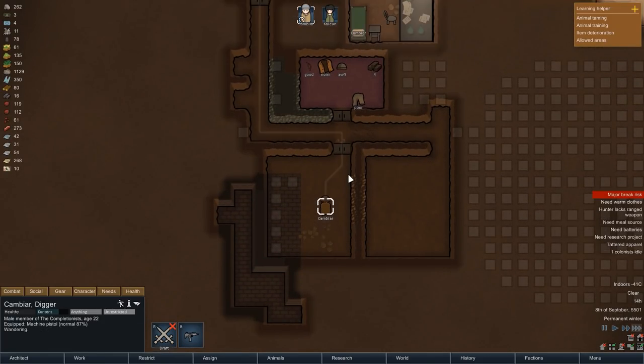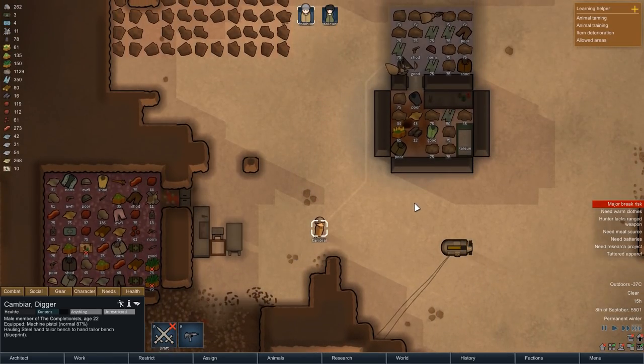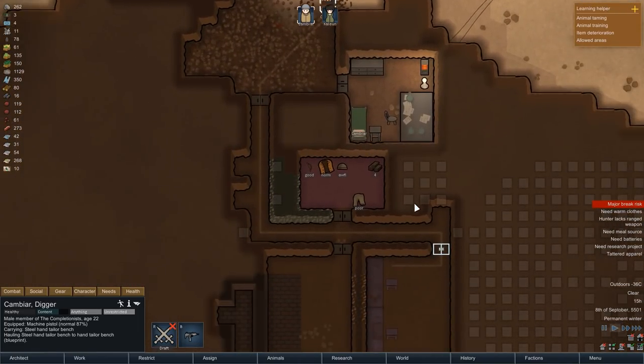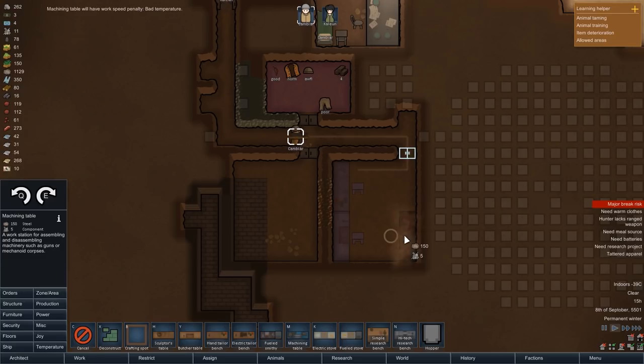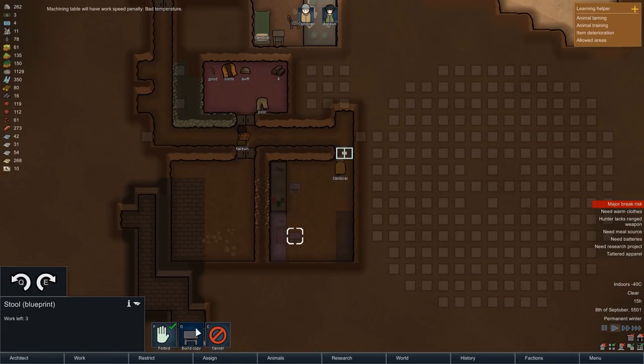While she's hauling the precious goods back, Kambiar finishes smoothing the floor and we can actually start furnishing a bit. The workshop is up first — I have already told Kambiar to bring the tailoring bench and the butcher table in here, and we're also going to build a machining table. That machining table requires electricity, so we can't do much with it at the moment, but once we have it hooked up, we can use it to disassemble the mechanoids.